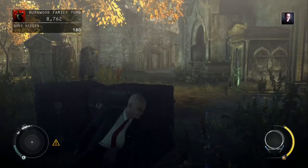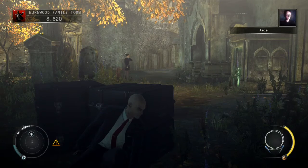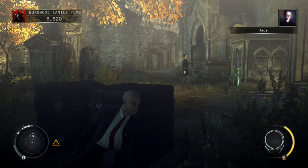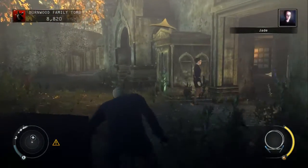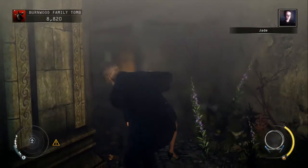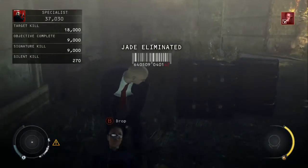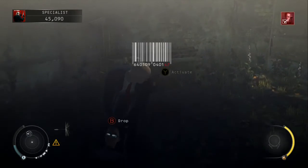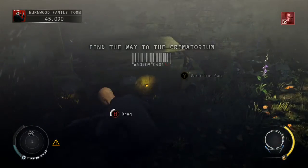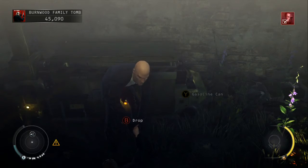Then simply take position. In a moment, Jade will patrol around here and head into the back area we just came out of — so just follow her in. You can take her out without fear of anybody noticing you now. Dump her in this container over here, but since it already has a body in it, we need to get rid of that first. Once the machine's finished churning up the body, dump Jade inside.